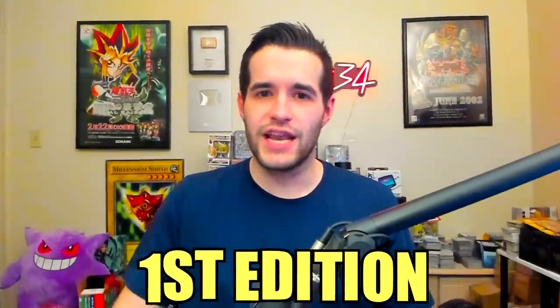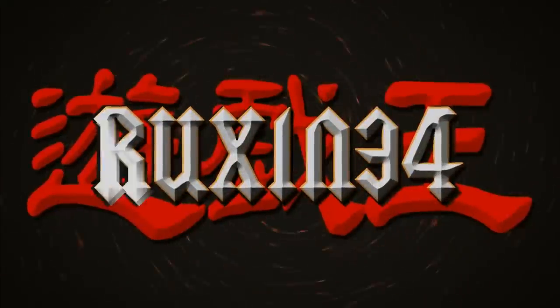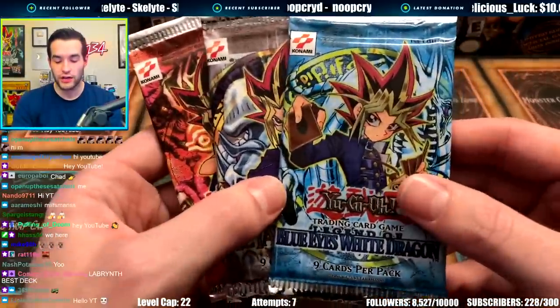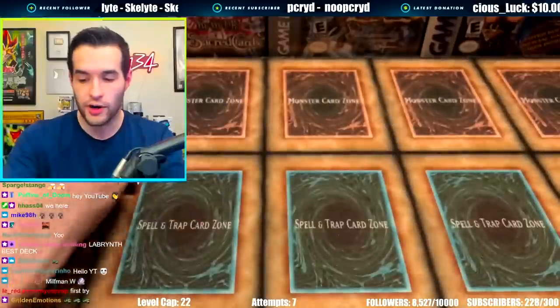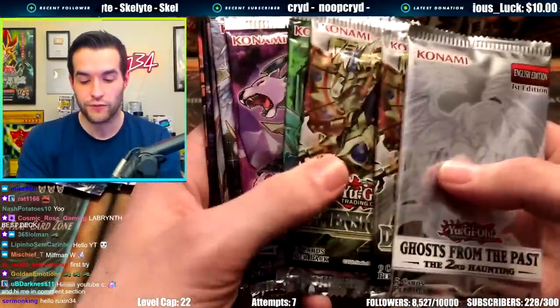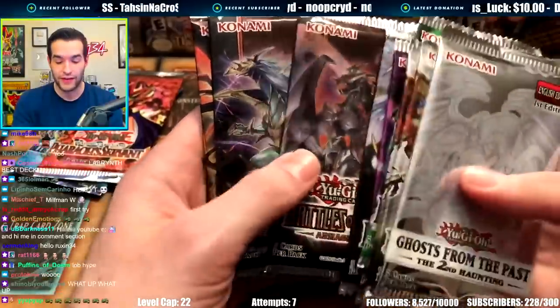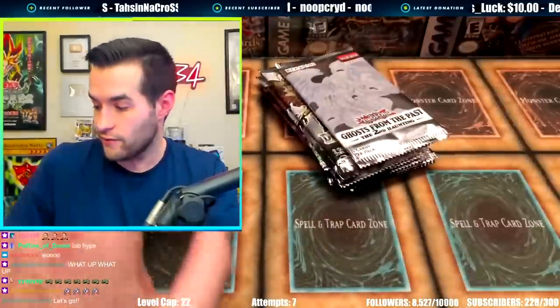Today we're opening first edition Legend of Blue-Eyes White Dragon. What's up guys, we are back with another insane old-school Yu-Gi-Oh opening. I was sent some insane packs by milf man on my Discord. We are opening all of these packs live: first edition Legend of Blue-Eyes, first edition Metal Raiders, first edition Pharaoh's Servant, plus some bonus ones like Ghost from the Past Two, Dimension Force, Battles of Legend Crystal Revenge - which will have an Exodia piece - and Battles of Legend Armageddon for that 10k dragon.